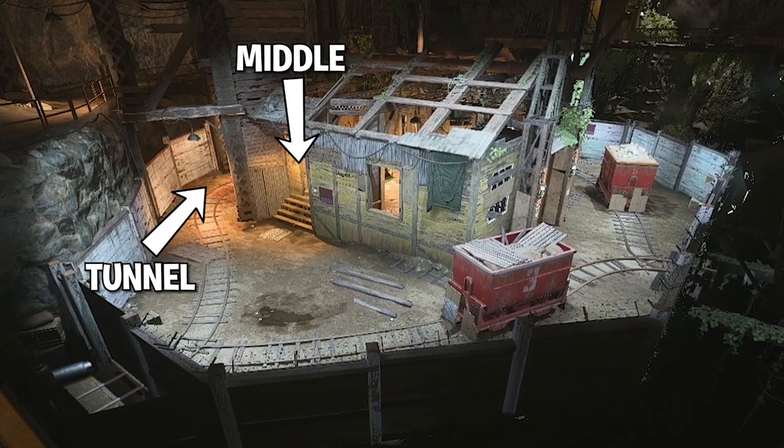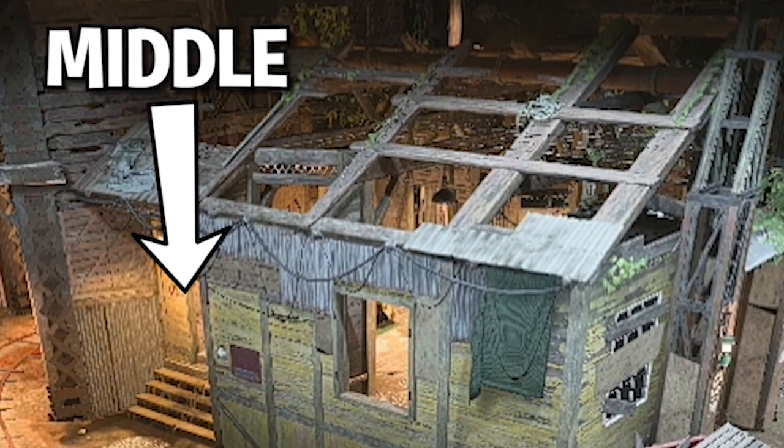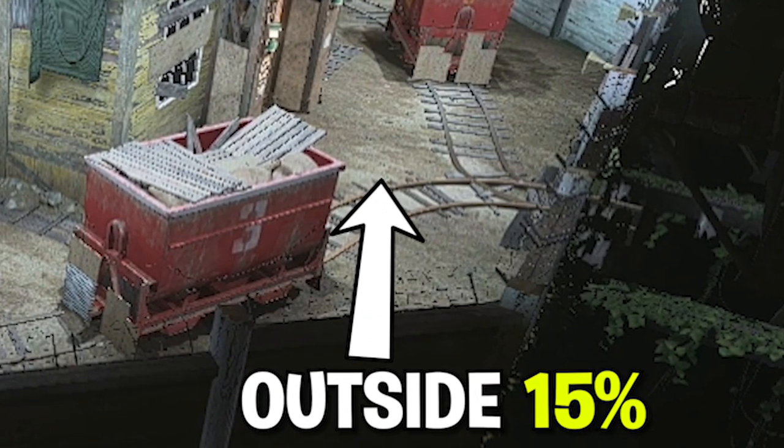I took the three lanes of the map and gave them simple names: the tunnel, the middle, and the outside. The middle lane through the hut proved to be the most popular, with 55% of my enemies running straight in there. I found this is basically because most streamers and pros favour that cracked-out playstyle of getting in there quick, and a lot of people see them and want to emulate them. The second most popular was the tunnel route at a 30% pick rate, and finally in last place was the outside train tracks route at just 15%.